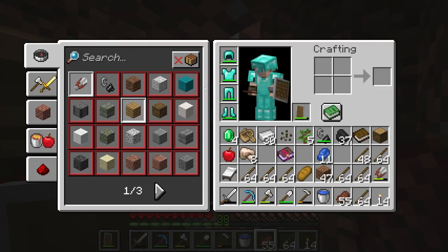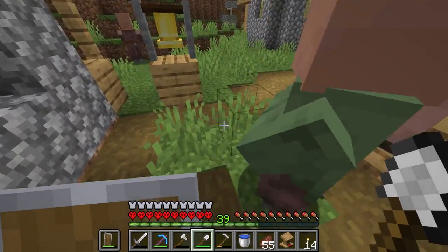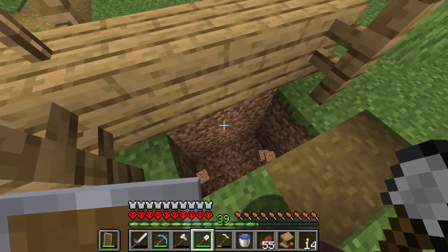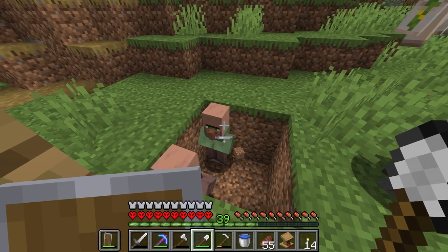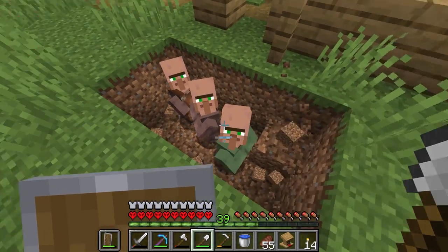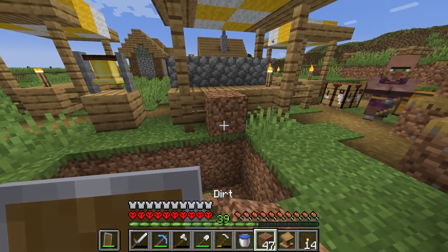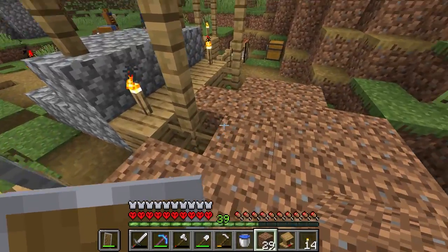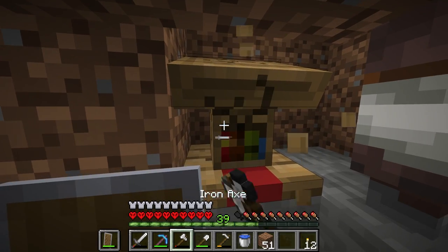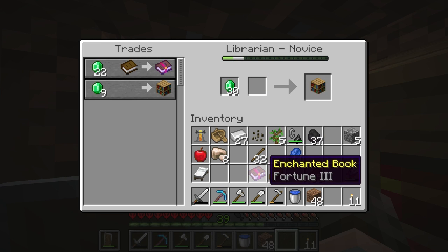Now all we really need is a fortune three. I've just destroyed this guy's brewing stand so he should be able to become a librarian. Can you get out of the way? Can you just stand still? I hate you. Get this thing boarded in before someone else walks down this hole. We've at least got him trapped — that was hard work. Now let's dig down to him. Fortune three — that's what we need. It's happened! And it's cheap — we have fortune three!